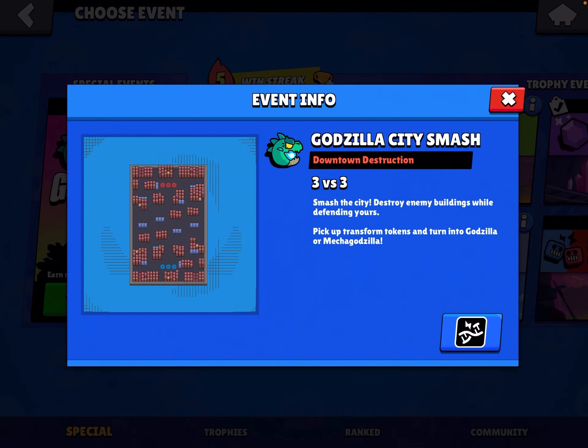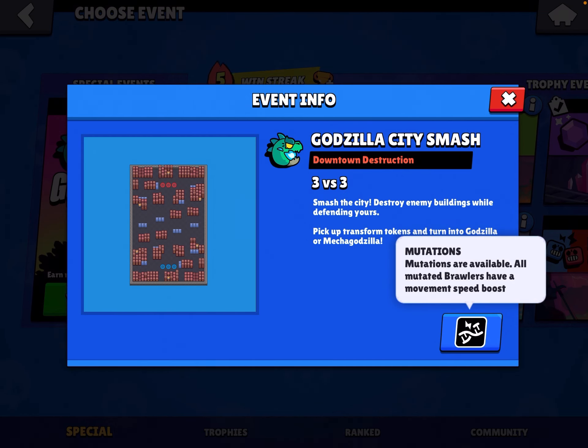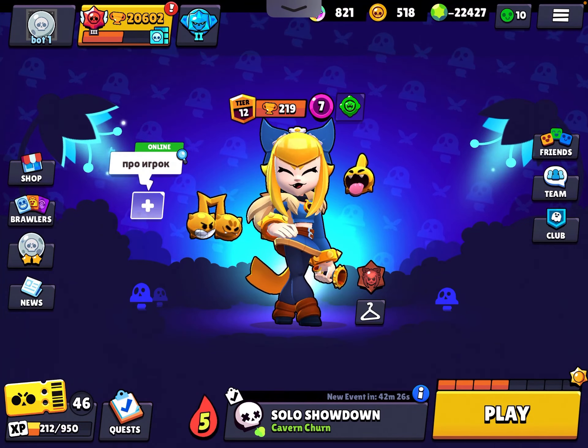We have the Godzilla City Smash ready in six days. Mutations are available — all mutated brawlers have a movement speed boost, which is not bad. Mutations are live if you've seen the new Brawl Talk.